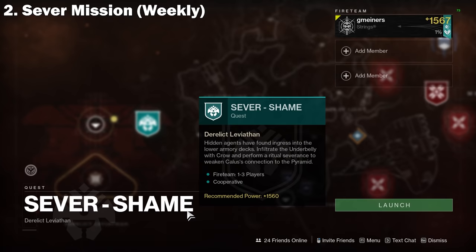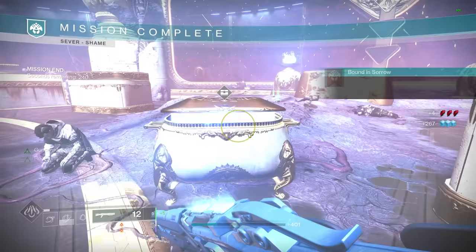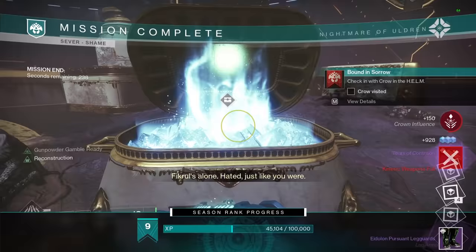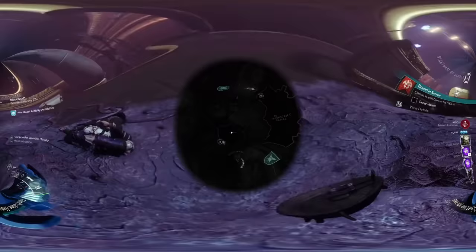Source number two is from the Sever mission on the Leviathan. The first Channeling upgrade will guarantee a high stat rolled armor piece for the first completion each week. It's a super simple task — go complete this mission at the beginning of each week. Not a great place to farm, obviously, but this is one free piece of gear that should always be a good roll.